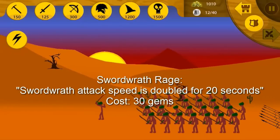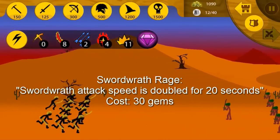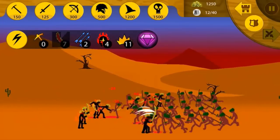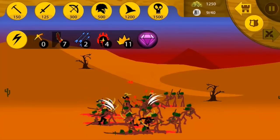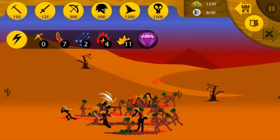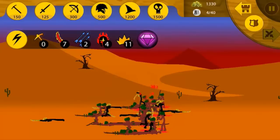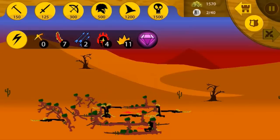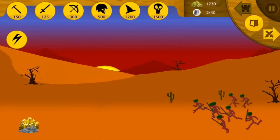The next spell that we have here is Rage. It does double attack speed for the swordwraith for 20 seconds. Now, in theory, that sounds like a pretty good deal, but the problem really is that unless you're on normal mode, swords are fairly squishy and they die really easily, even with max upgrade. So on insane, your swords die pretty easily, and it's not the most viable thing, but it's certainly not the worst either. If you could set up a sword spam with maybe a tank in front, then Rage could be very lethal.